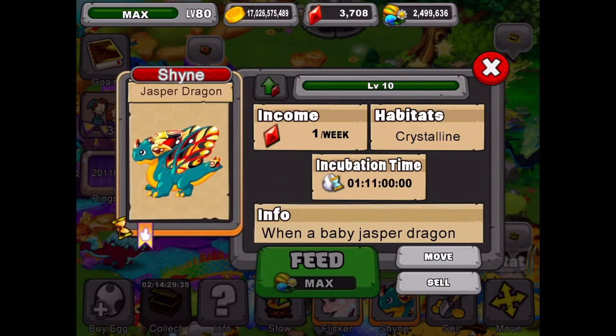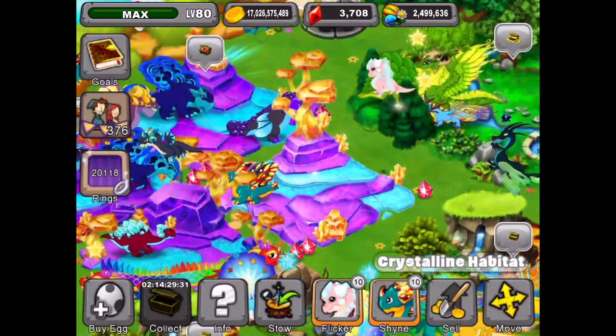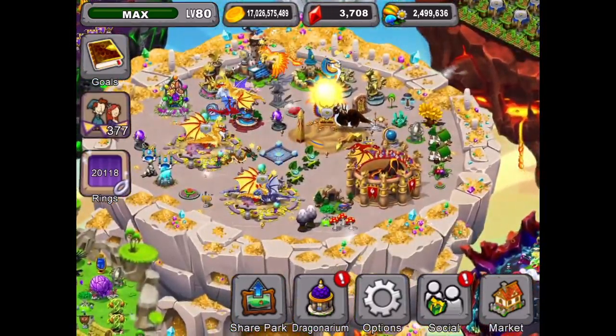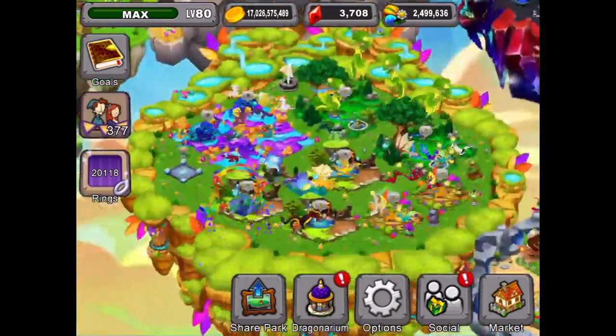Go check him out in the park, there he is. 'Shine' is the name of this Jasper dragon. It's a very cool dragon - a good dragon to get into your park in the crystalline habitat.